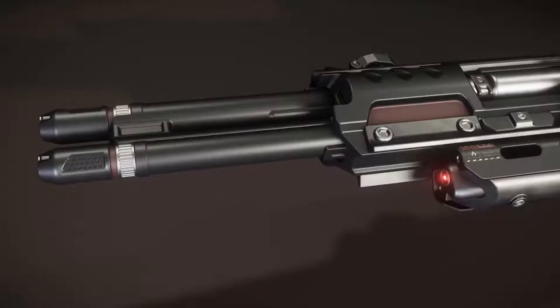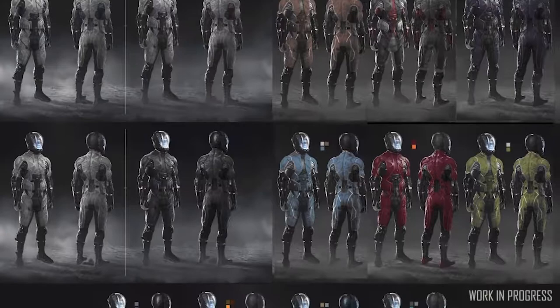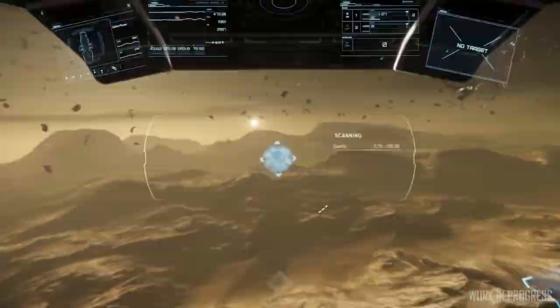At number 3 we have Around the Verse. ATV had a dual focus this week, continuing our look at weapons making their way to 3.2 and a look at the new Drake Vulture. But first, we get our regular update on PU development. Several mission givers and characters are being finalised, with animations, voice lines, and several other features being fleshed out. Colours are being tested for various versions of the flight suits — CIG don't just want to add variation for the sake of it, and are finding colours that match the lore for each set. Scanning and radar technology are still being improved, and the UI still hasn't been finalised. Work is also progressing on how mineable entities spawn on planets, and should be finalised in the coming weeks.